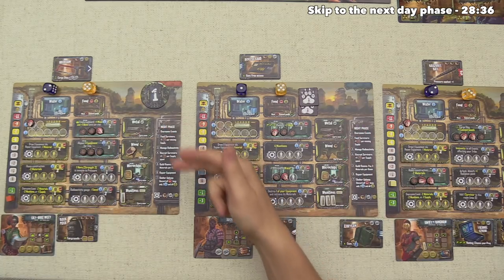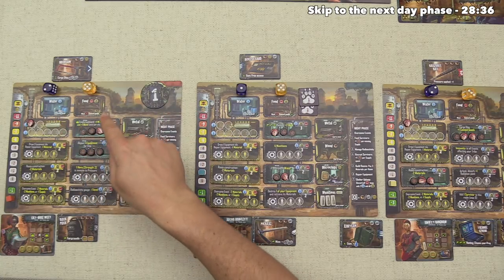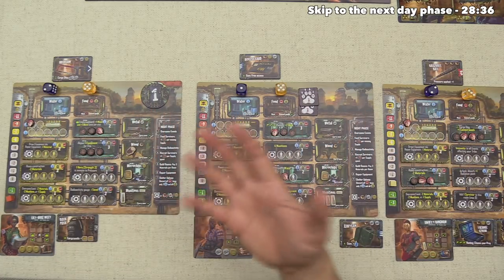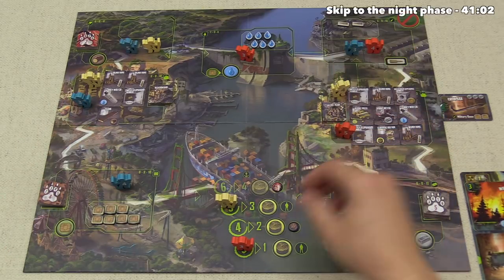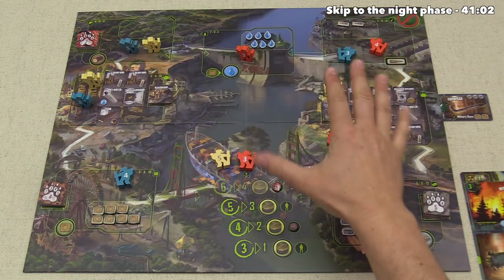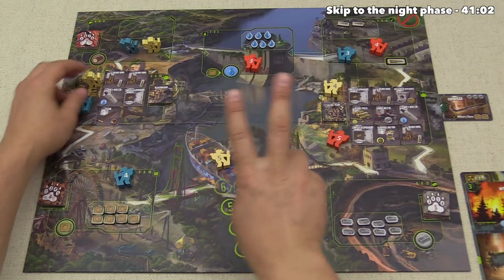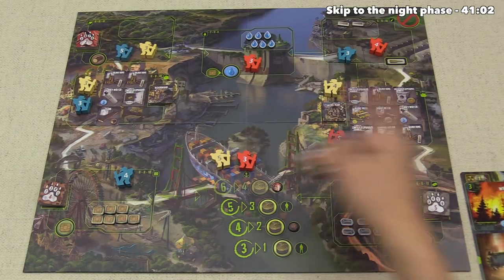Phase seven: upkeep on stores. Discard down to two water, get rid of all meat, save as much canned goods and other supplies as desired. No one has to lose supplies. With the night phase over, we move into the dawn phase — a board reset. All heroes lay down, every location restocks to its cap (e.g., fairgrounds back to eight microchips), scavenge stacks reset with two random tiles removed per city, and remaining equipment is discarded with three new pieces pulled for each city.